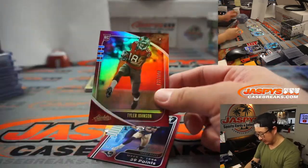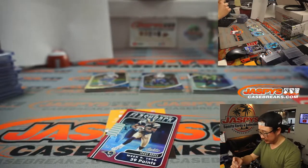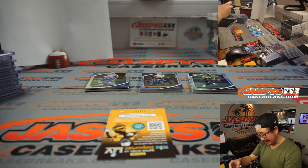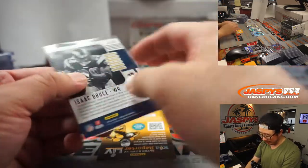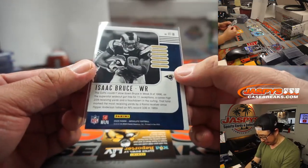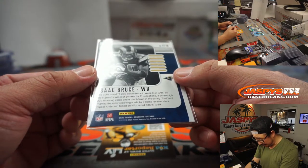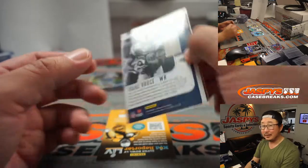We've got Tyler Johnson, Super Bowl champion, to 100. Fantasy Flashback — Isaac Bruce to 100, 39 fantasy points. 11 receptions, 229 receiving yards and a touchdown. That's not bad.